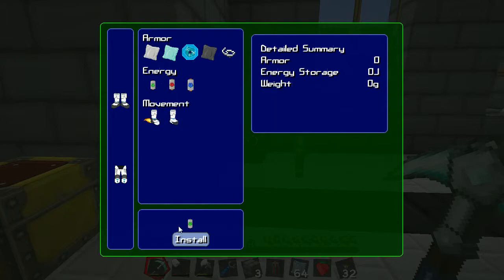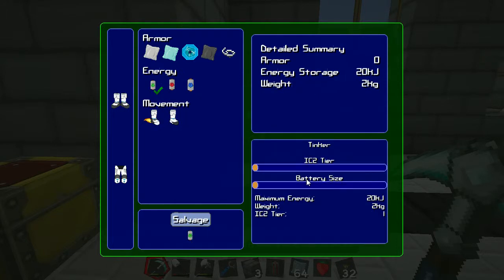If I click on the basic battery, you can see I can click install because I have one. It's now in. We can up the size — you can see it ups the weight. That just makes you heavier, basically. So I'll set it just mid-range at the minute.